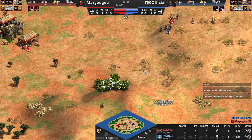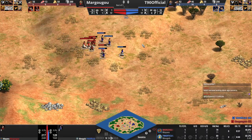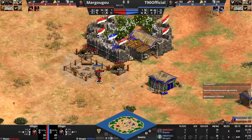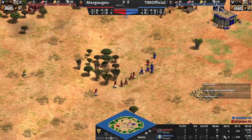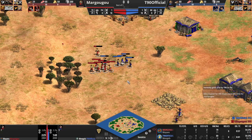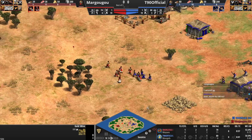Now he's going over to the berries from Margugu. Look at the villager advantage here: we've got six from Margugu, only four from T90 on this side. T90 is trying to escape, Margugu is still trying to wall him in. More TC idle time for Margugu — it's only been one second for Tristan and he's got four vills queued, so the villager count is actually even. T90 also taking food from over here.